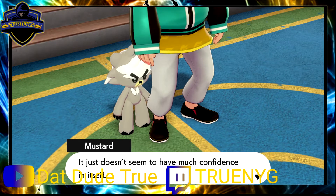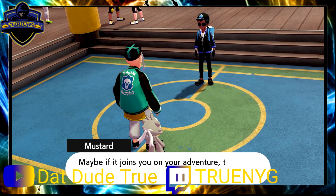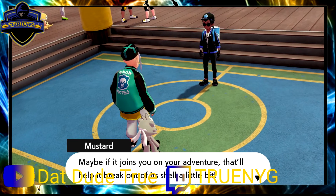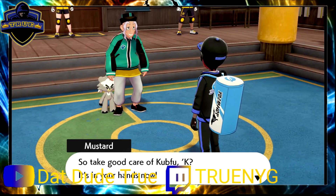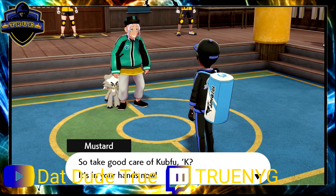Mustard continues: 'No opponent will be able to get past it. This one in particular has amazing potential. Problem is, it's a bit shy — it just doesn't seem to have much confidence in itself. So I was thinking, True, maybe if it joins you on your adventure, that'll help it break out of its shell a little bit. Take good care of Kubfu — it's in your hands now.'